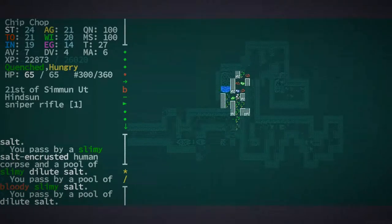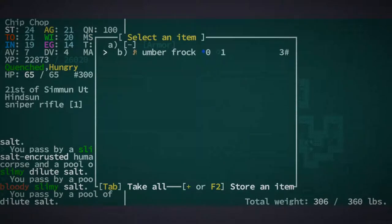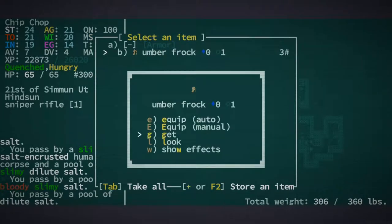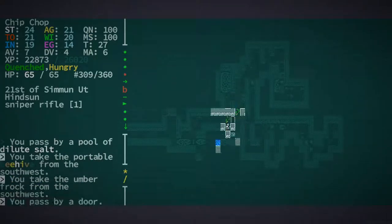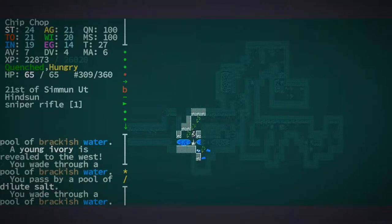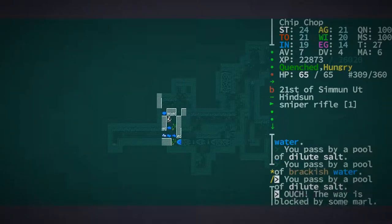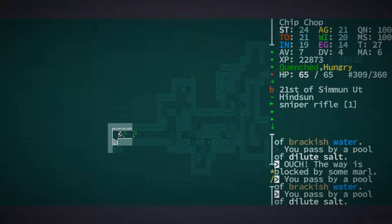Wow, this is definitely proving to be a good location for us in terms of loot. We could have burned to death there — no big deal. What is this right here? Oh, a portable beehive! Definitely going to take that. I took from this armor rack — I wasn't sure what it was, I honestly thought it was a lamp. But I hit O to open just out of curiosity and it totally had stuff in it.